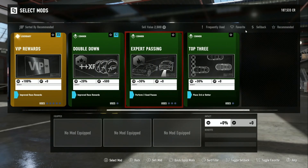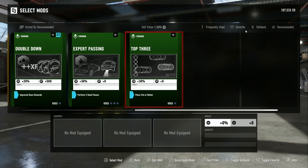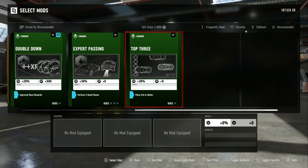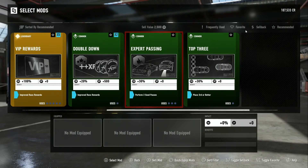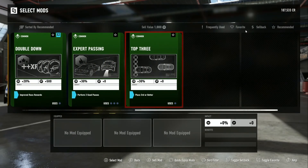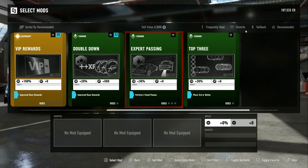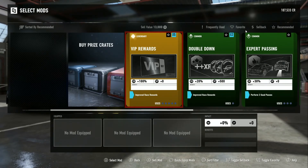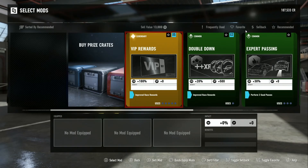This one right here is another common one. This has three uses, which means basically I can use it in three races and then it's done. This only has one use. This has five uses. That's it — I have five cards. So instead of having a permanent boost for being a VIP, I now have a 100% credit boost for only five races. That's all. That's how it works now.